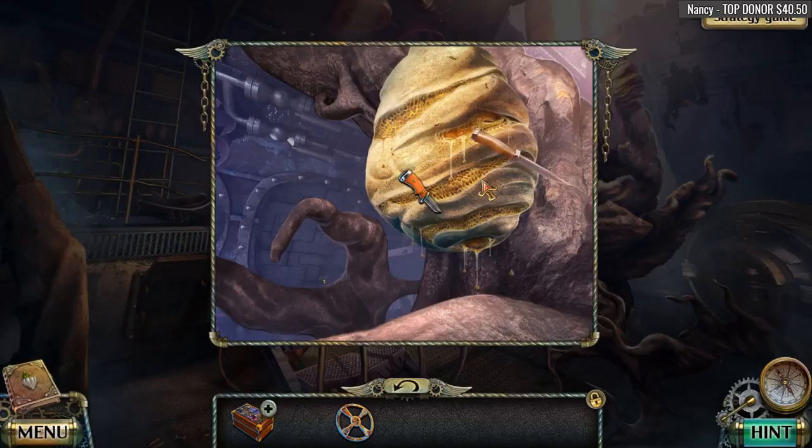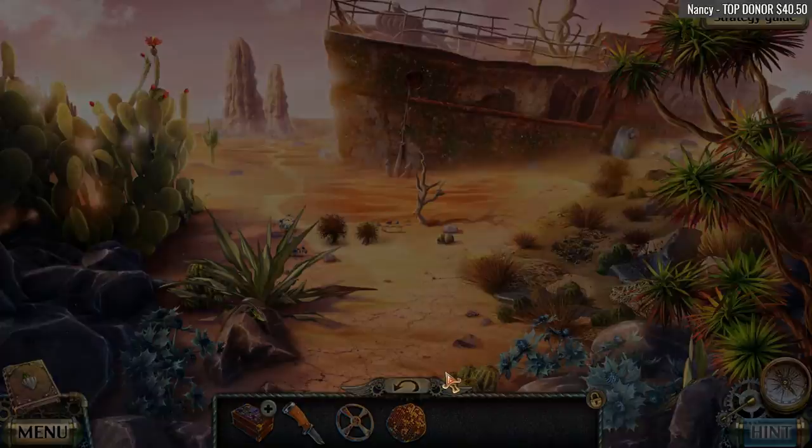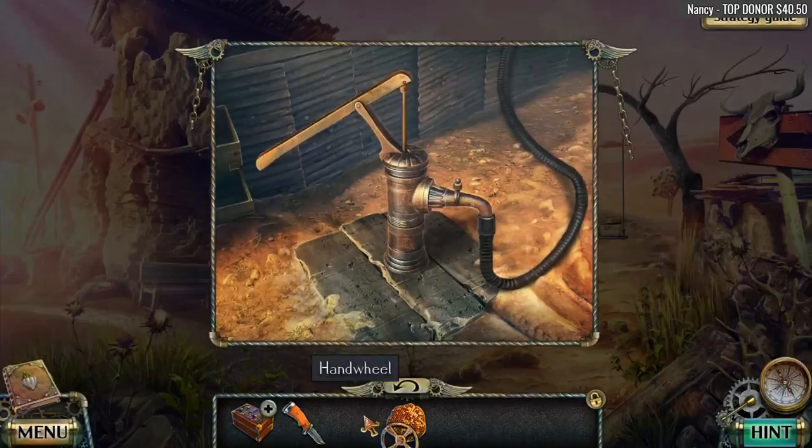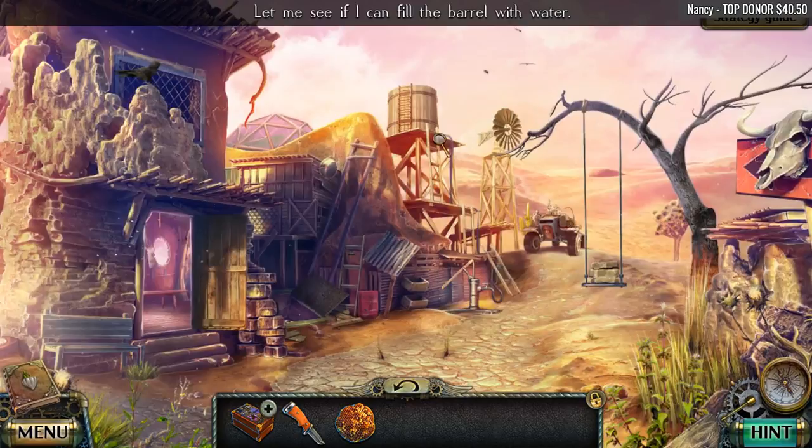That tree is probably like 500 years old and we just cut the branch off — although I don't think it's growing, I think it's kind of dead. Oh, look at this honeycomb — this may come in handy! Look at that thing, it's just dripping with honey. We didn't have to smoke it out — normally you gotta smoke those things out. Not today. Don't worry, hipster, we're gonna save you with our scorpion antidote. Pump, pump, pump — let me see if I can fill the barrel with water.